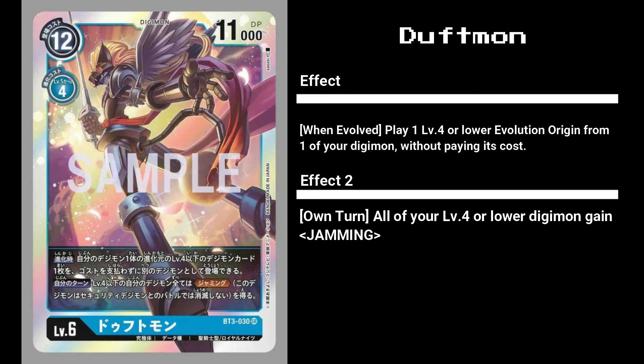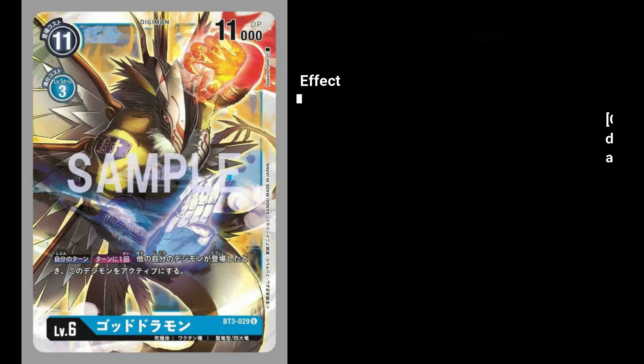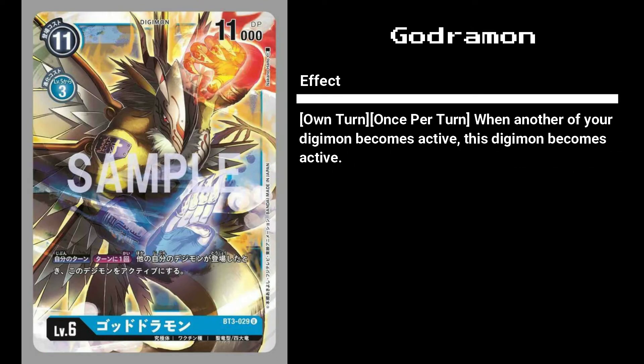The final blue level 6 in the set is GodDramon, a solid 11,000 DP for costs of 11 or 3. Its effect of becoming active isn't bad but is better suited for abusing EOEs like Upamon for drawing or Zurumon's memory game. Honestly, it's just a poor man's starter deck MetalGarurumon. While it costs less to play, I'd rather pay that extra one memory to bypass needing another Digimon to make it active.